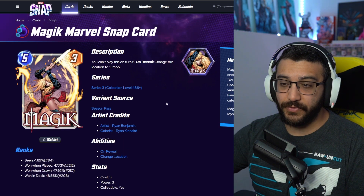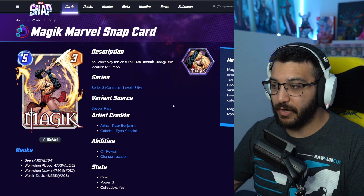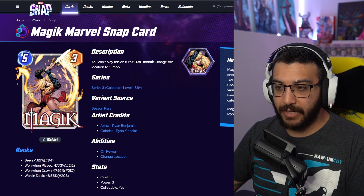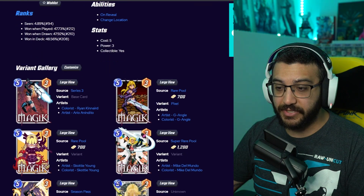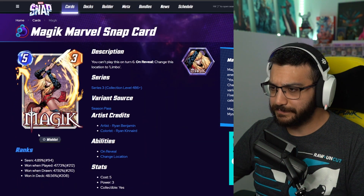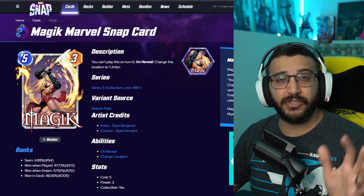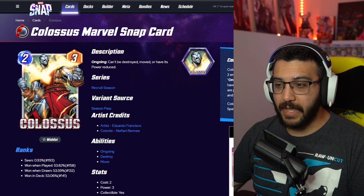Next, we've got Magic. I've done a whole video about Magic and this variant was really high up on that ranking for me. Very, very good variant. Love the background, love the way that she's attacking with the sword, the pose, everything about it. Love the difference in the suit from the black suit that she has in her base card. Really, really good one here. I don't want to spend too much time on the season pass cards because we got over 30 new variants to look at.